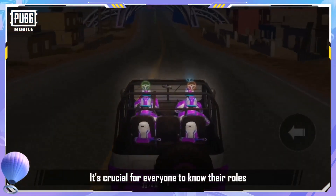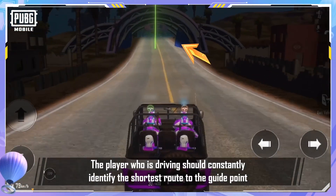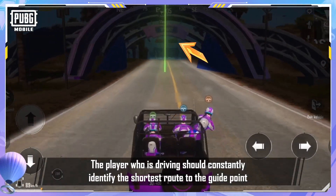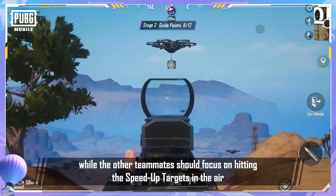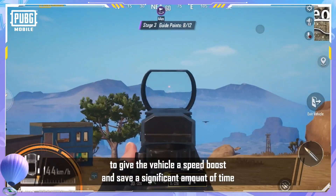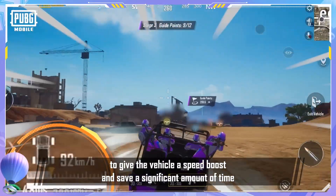It's crucial for everyone to know their roles. The player who is driving should constantly identify the shortest route to the guide point and avoid unnecessary detours, while the other teammates should focus on hitting the speed-up targets in the air to give the vehicle a speed boost and save a significant amount of time.